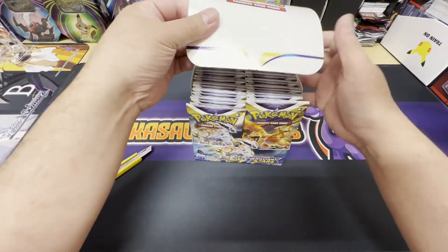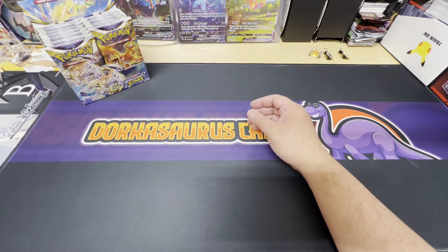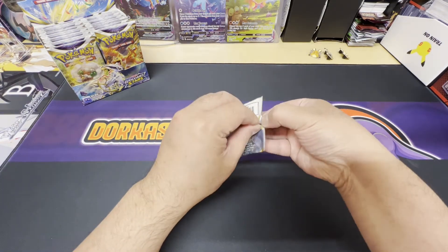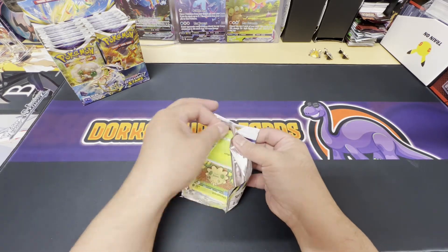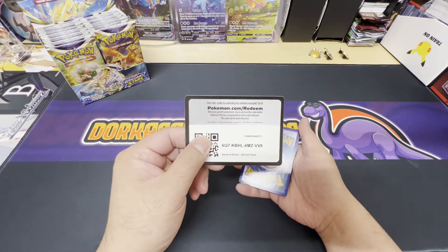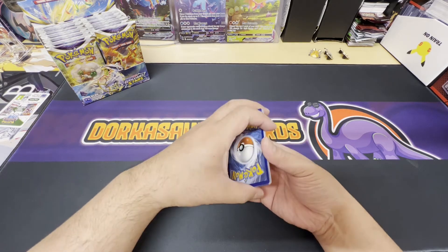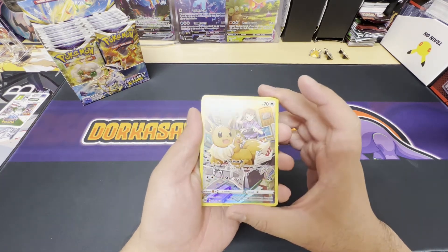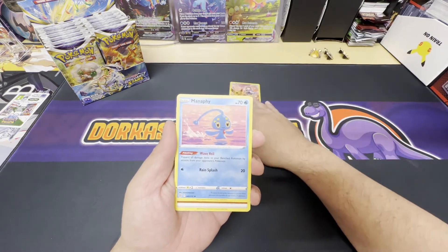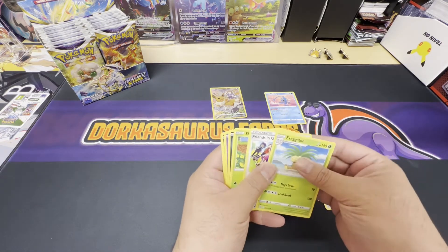First booster box — here we go! Let's start on the left with the RCS pack art. Here we go, white code card — here is the code card for everybody. Right off the bat we got the EV trainer, nice hit! And we got a non-holo rare Manafee.